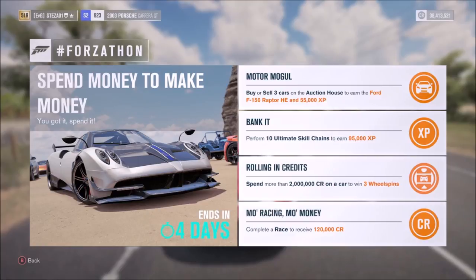The first challenge called Motor Mogul wants you to buy yourself three cars on the auction house to earn the Ford F150 Raptor Horizon Edition at 55,000 XP.